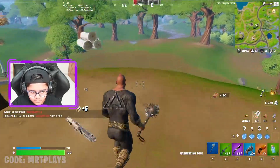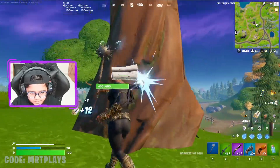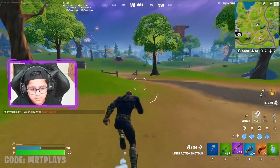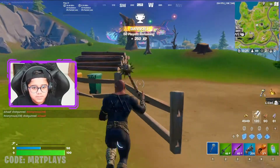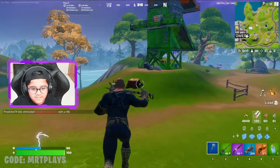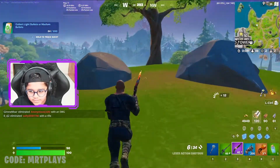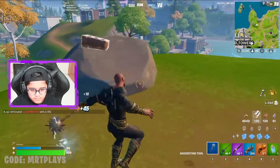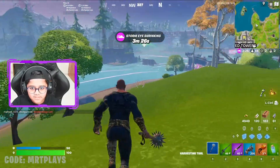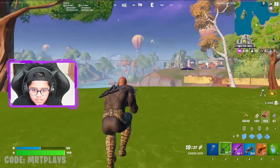I forgot I was playing zero build. Let me get some mats, let's go to Tilted. I want to see the reactivity — look at the electric energy, whoa! I think I should use stone only — that should be my challenge. Well, I don't really want to do that challenge, but I really like stone and I'm playing with the Rock.